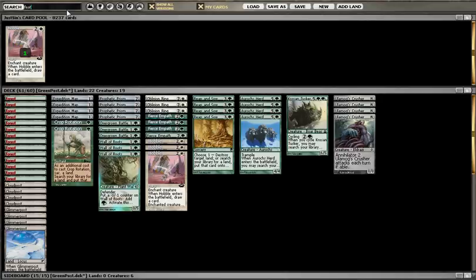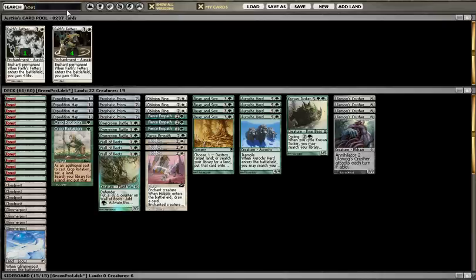You thin out your deck using Expedition Map and Crop Rotation, but things like Hobble and Prophetic Prism are going to be able to help. That one card draw is going to be absolutely essential. You can't say enough for card draw on this deck - regular followers of mine know I'm a little obsessed with card draw, but that's okay.